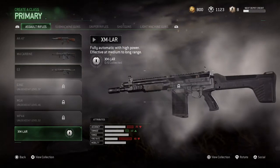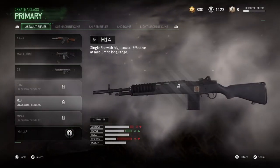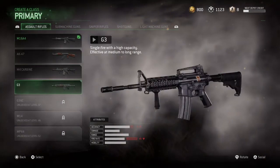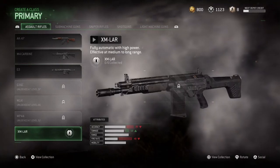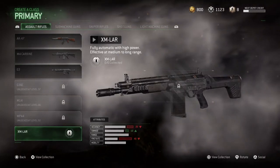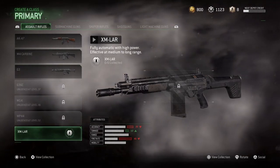So one of them is this assault rifle and it's fully automatic. It's like a modern weapon but it's called the MX LAR. I'm really excited to give it a go and I hope I can get it from Supply Drops.